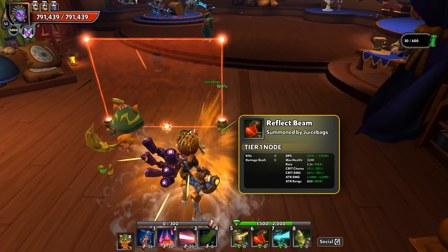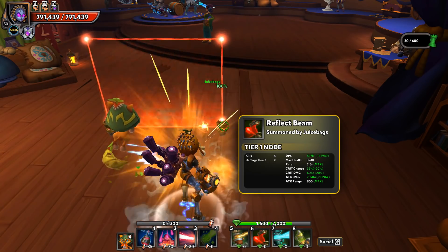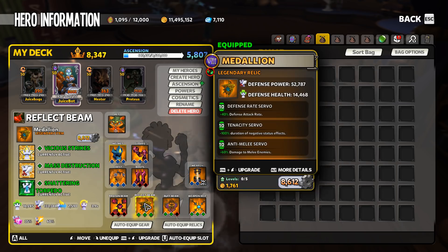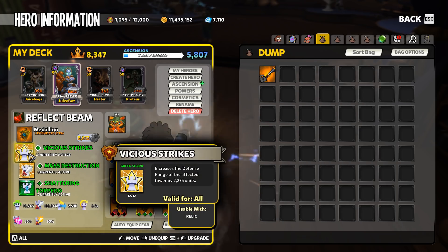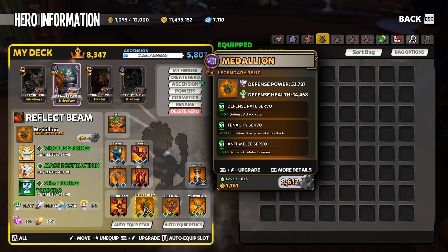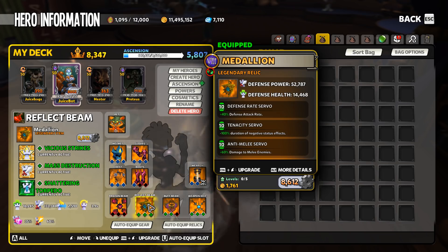Without vicious strikes you won't get all the way to the range cap, though you can use this build effectively. If you don't have vicious strikes yet, I'd suggest going with deadly strikes — preferably a gilded deadly strikes. There's also a Chaos 8 mod that's like a duplicate of deadly strikes, allowing you to use a second one, though that takes two mod slots. Best in slot will without a doubt be vicious strikes, so that's what you should shoot for.